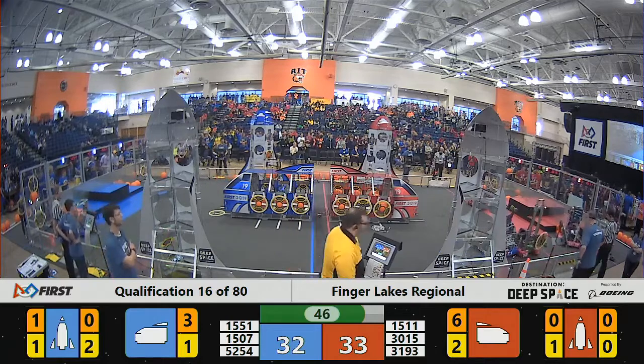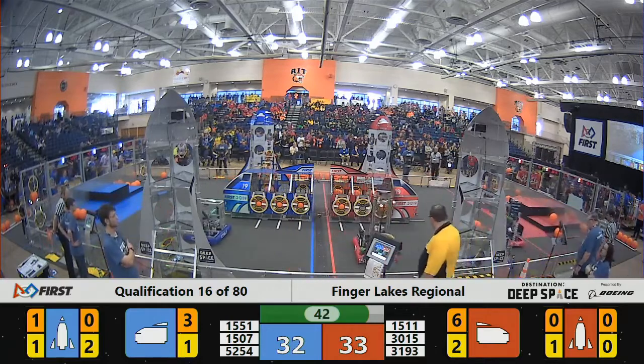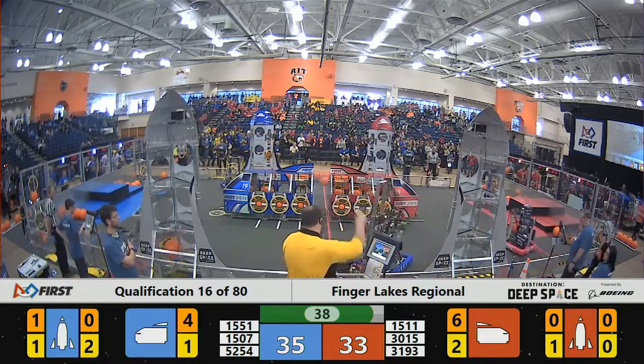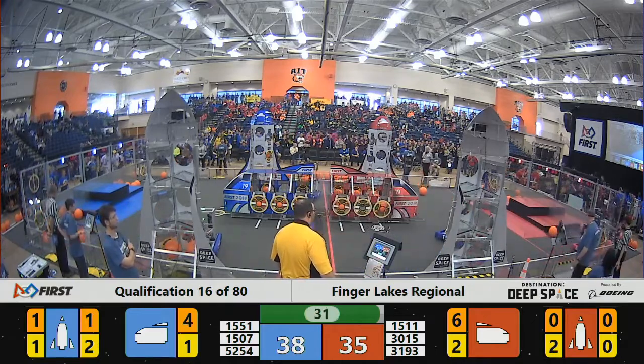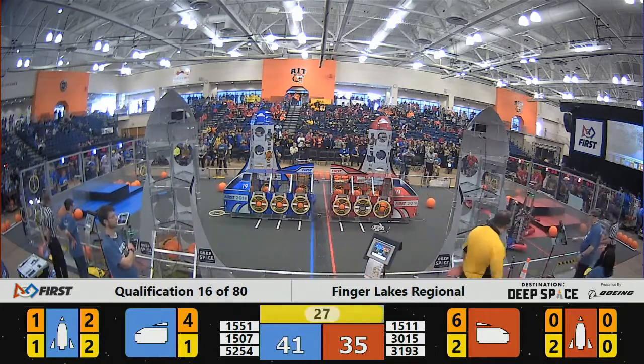We've got 33 for the Red Alliance, 32 for Blue — it's a close one. 1551 staying steadily on defense over here on the Red side. 1511 Rolling Thunder's robot scoring that hatch panel. 1551 trying to prevent them from going to grab another. 1507 over in the cargo ship scoring some cargo.